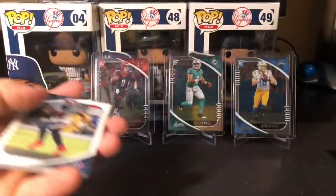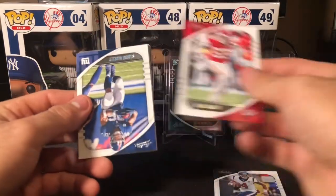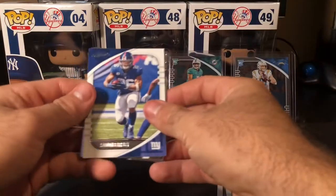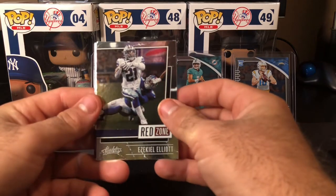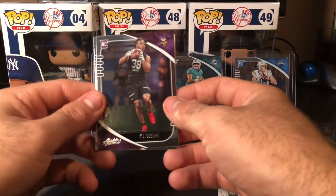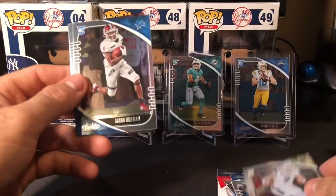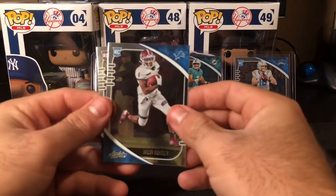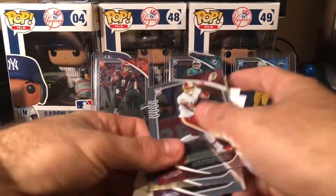Another JJ Watt, Frank Clark, nice Saquon Barkley, Zeke Red Zone — that's a cool-looking card — a KJ Osborne, Tommy Stevens, Jason Huntley, Antonio Gandy-Golden. Not bad. Looking for a patch or auto.